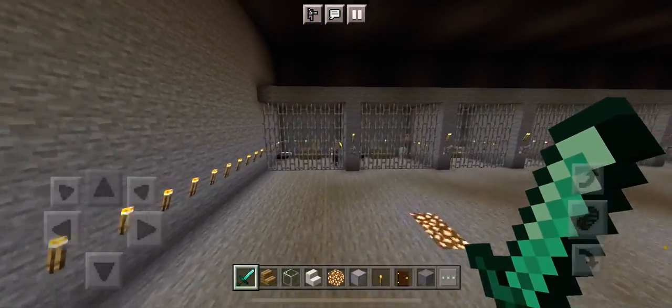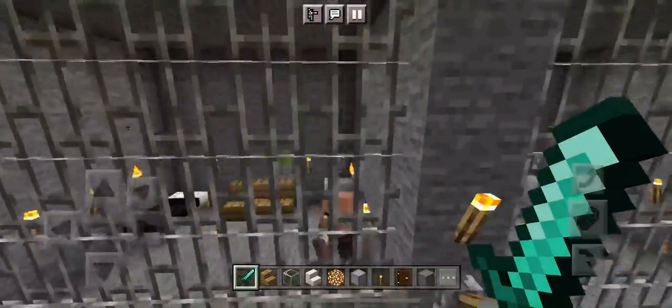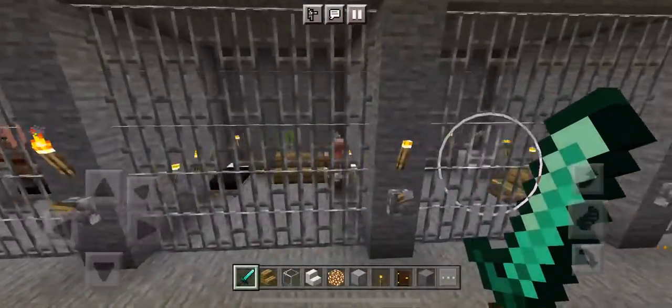Here are the cells. This is what each one looks like. There's villagers in them.